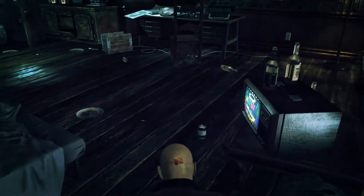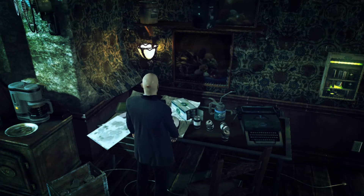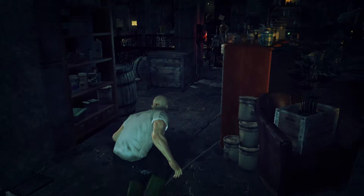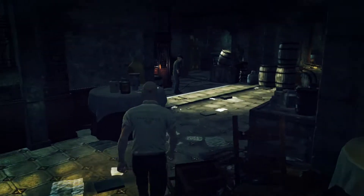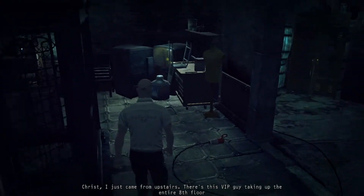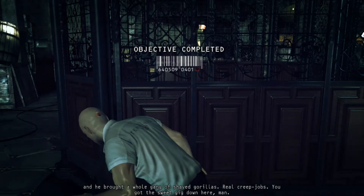Now we're going to grab the disguise. It's very hard to go suit only in here because there's a lot of guards. I'm just sneaking past here because there is another janitor in the same uniform as you walking around. So I usually just enter the elevator and go behind here in case he's passing by — sometimes he can pass by here, so just to be safe.